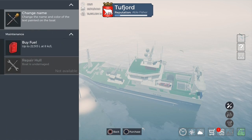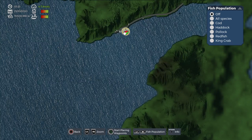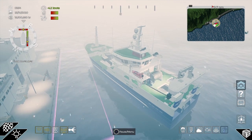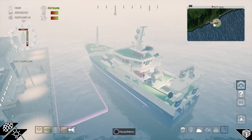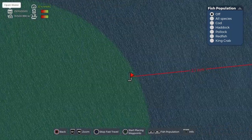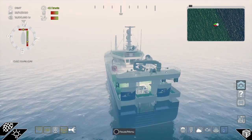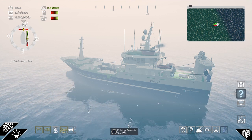If you want to, refuel your ship and then head back out and repeat the process again. That's pretty much the easiest way to do it in this game. That is hauling on the Barents Sea on console. I hope you found this tutorial useful. If you did please don't forget to give it a like, and if you'd like to join any of my live streams of the game don't forget to subscribe.